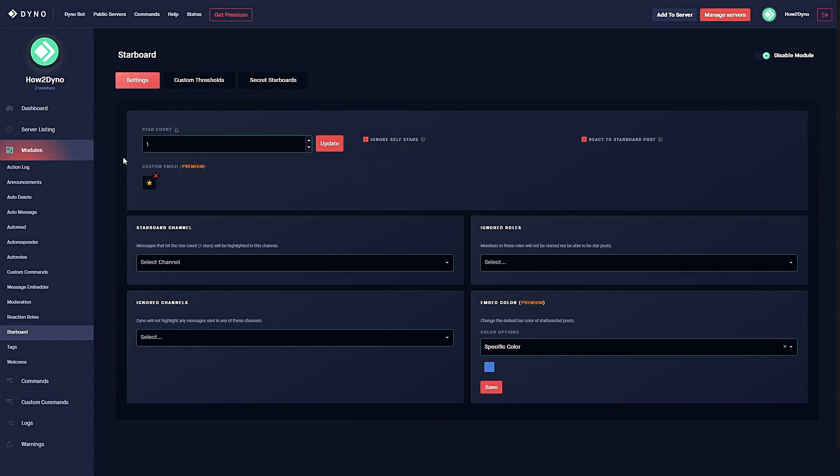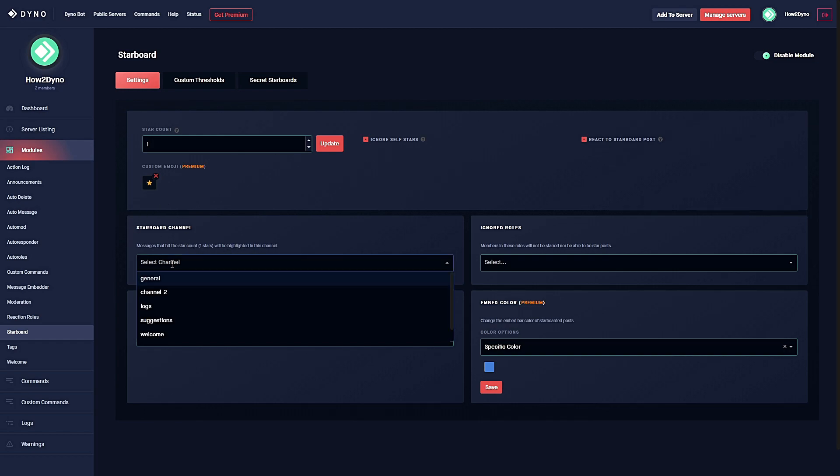Other users would have to come in and star the message in order for the threshold to be reached. You also have the 'react to starboard' option — what this will do is add a reaction to the actual embedded post in the starboard channel for members to react to the message there.